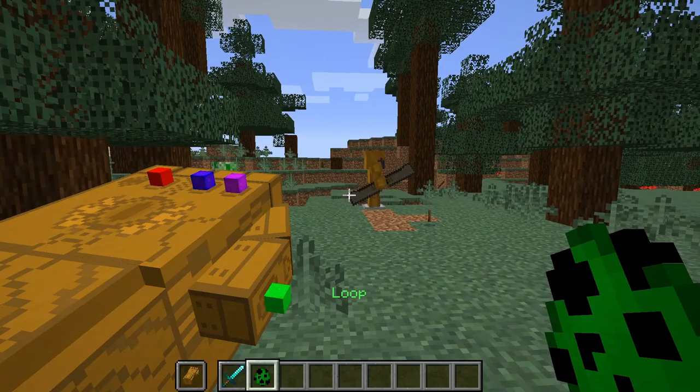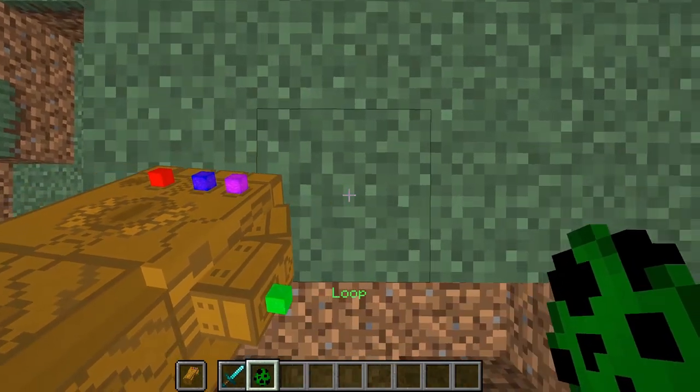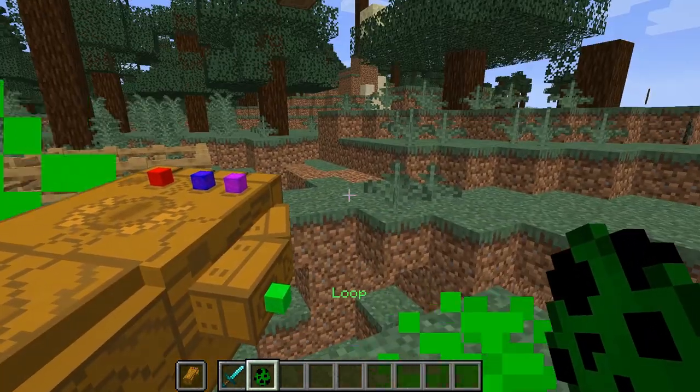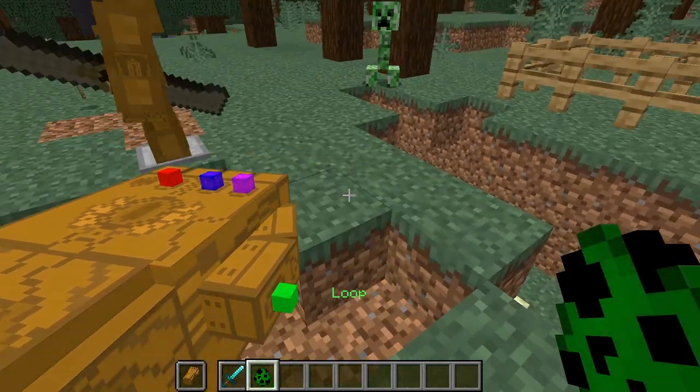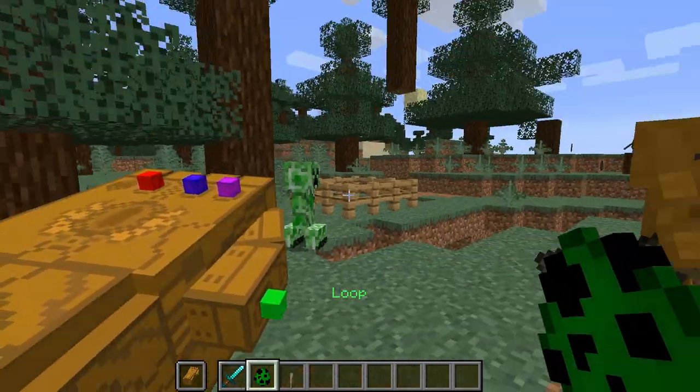The next one is loop. This is basically a spawn point setter. So if I want to respawn here with all of my items whenever I want, I can activate loop, and every time I die I will just respawn there with all my items.